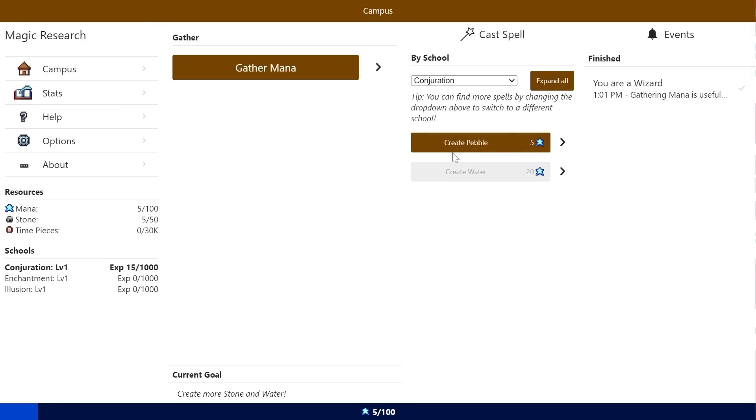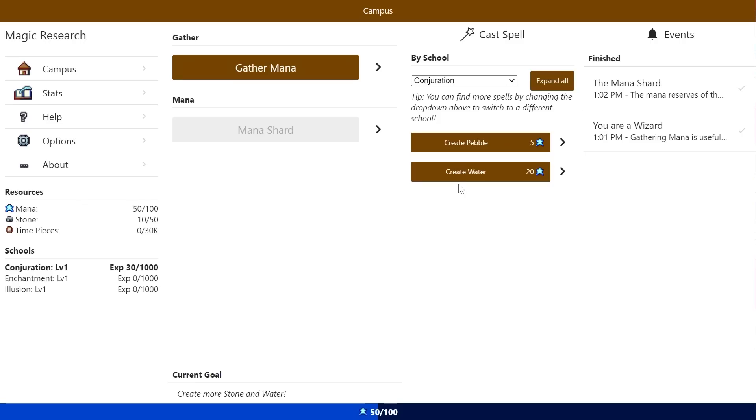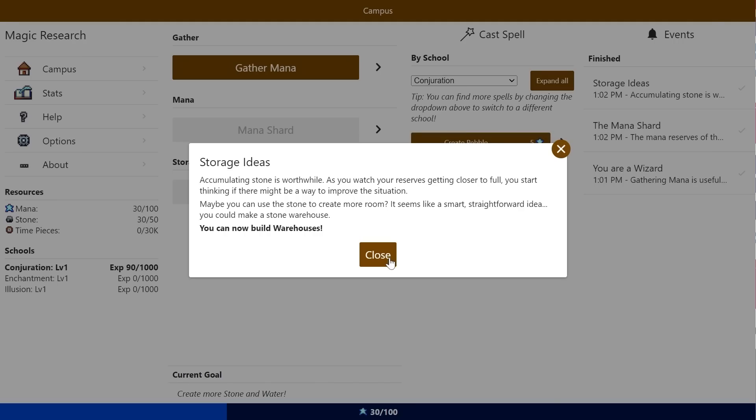So we want to create a pebble. I think this is just training, so we're gonna have to gain more mana. The mana reserves of the school are building up. Looking at them, you realize they may soon hit their maximum. If only you had a way to store more mana. Then you remembered what you learned as an apprentice — that mana shards can increase capacity. We could buy some if we had enough coins. And Create Pebble actually gets me stones.